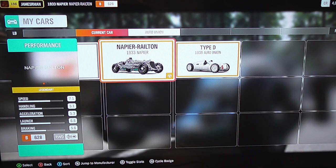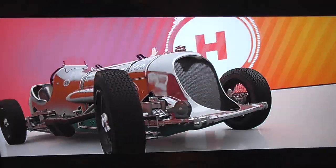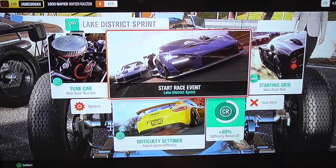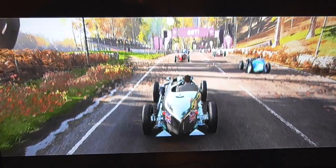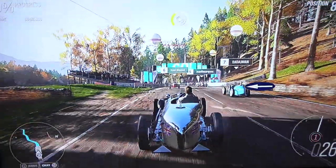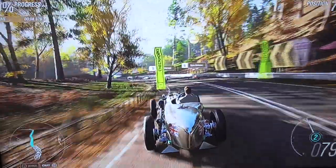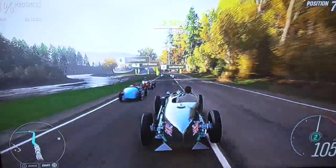It is very, very torquey, as you could probably imagine from an airplane engine. Let's go ahead and start up this race. I'm probably going to have a ton of wheelspin. And on the right side there's actually an old 30s Bugatti — actually it's 20s, I believe. So we are racing with lots of classic racers here. Let's see if our airplane car can beat all of these others.